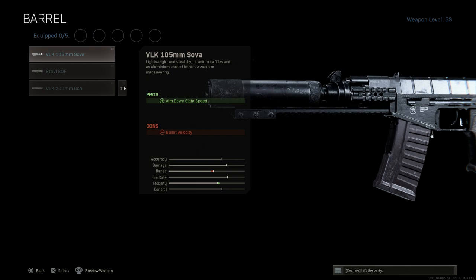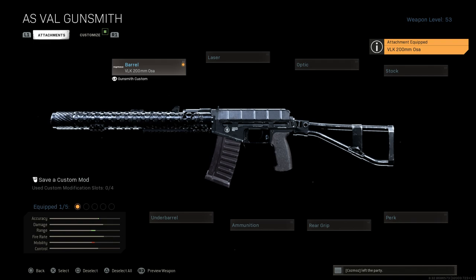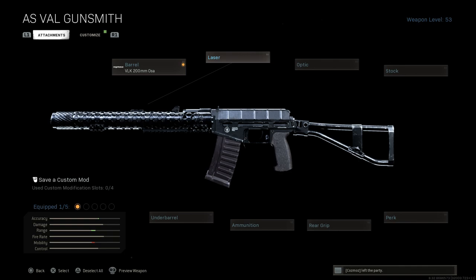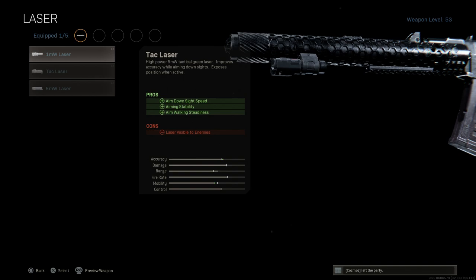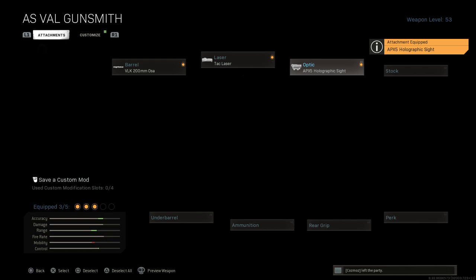Next up is the AS VAL — still the fastest TTK weapon in the game. You can beat anything with this in close quarters situations. We'll throw on the VLK 200mm OSA barrel for increased damage range and bullet velocity — cons are ADS speed, but we'll make up for that. It's basically a heavy integral monolithic suppressor-type barrel. For the laser, we want the TAC laser for ADS speed, aiming stability, and aim walking steadiness. The con is the laser being visible to enemies when ADS-ing.